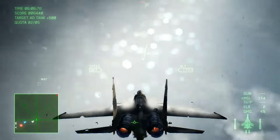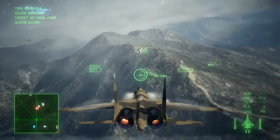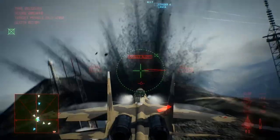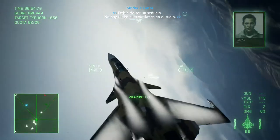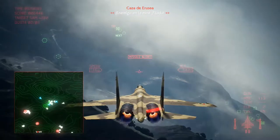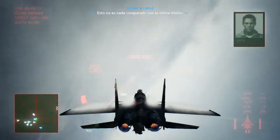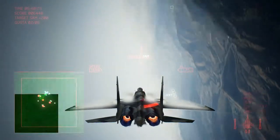Enemy, go away. Trying to lock the coordinates. Fire in the rocket launcher. Must have been a decoy — no fire or explosions on the ground. Lock on. Watch it, enemy has a lock on you. This is nothing compared to what we faced in the last mission. Shaking off enemy lock.